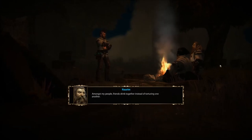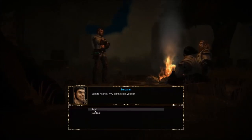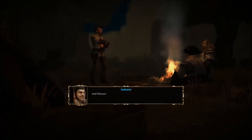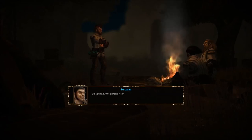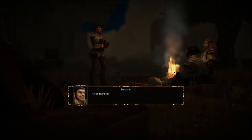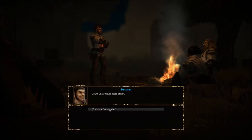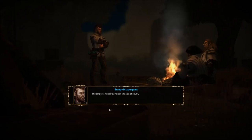'Amongst my people, friends drink together instead of torturing one another.' 'Why did they lock you up? They say I killed someone — a princess.' 'Did you?' 'I don't know.' 'You don't know much, do you?' Her father Count Urias had taken me into his service. Lysander knew her better. Count Urias: a mage who rendered great services to the Horasian Empire — the Empress herself gave him the title of Count. He's an explorer with a penchant for exotic peoples — forest men, lizard folk. Country estate of Count Urias, five weeks before Eleanor's death.